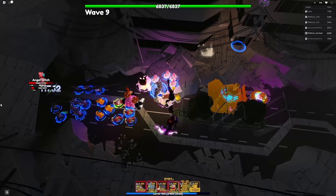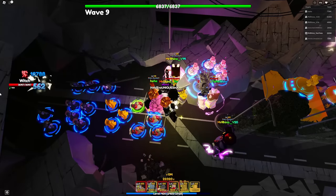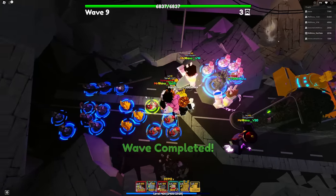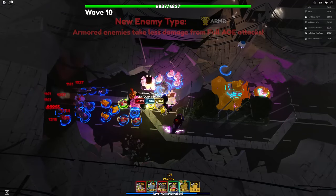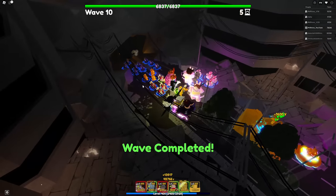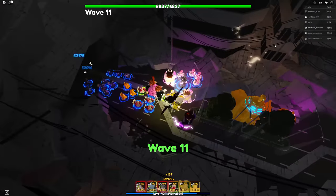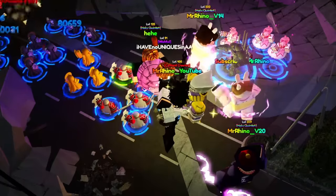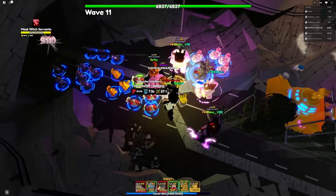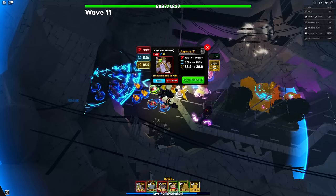This is what it usually looks like when I'm grinding for portals - I just place my units at the front and let it run. Once you have a carry in your team you won't even have to worry, you can just play with all your accounts by yourself. Why even have friends when your six accounts are willing to play with you 24/7? Let's upgrade D Over Heaven as the carry.